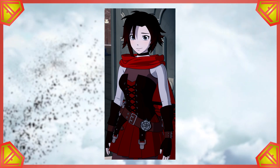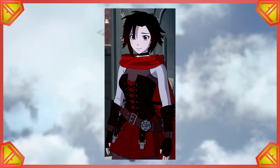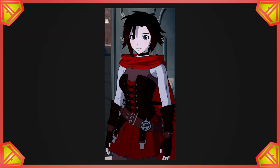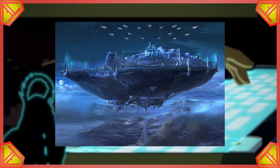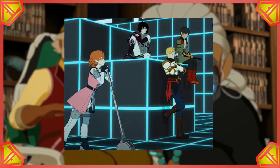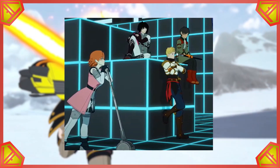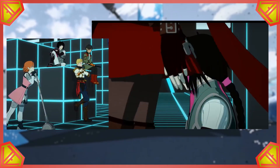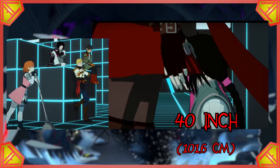The first issue we run into is honestly finding a point of reference—something to measure her movement speed against that has a concrete measurement and preferably a very straightforward perspective. Considering the dynamic nature of most of Ruby's fights, this was not going to be a super easy thing to find. Luckily, Atlas is—or, well, was—very methodical, including when they were designing their training rooms, which are made up of a bunch of perfect cubes. Taking some approximations of where the cubes end in these shots and then some pixel measurements comparing them to Ruby and Jaune, we can get an estimation that each of these cubes is around 40 inches on each side.